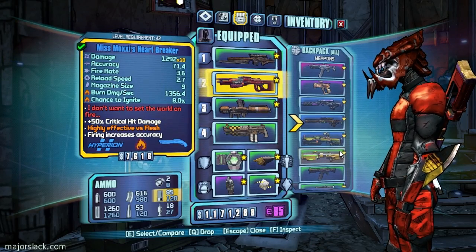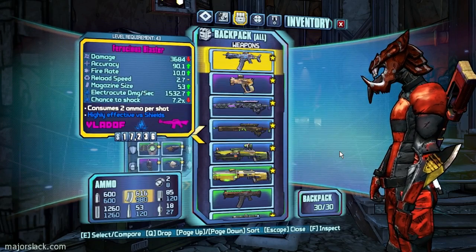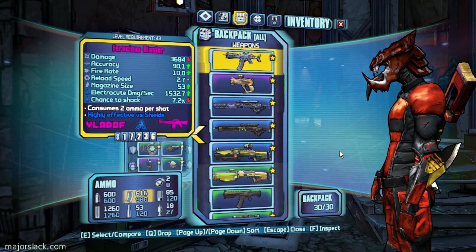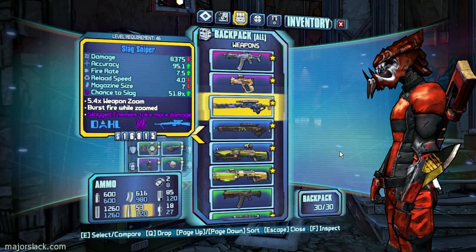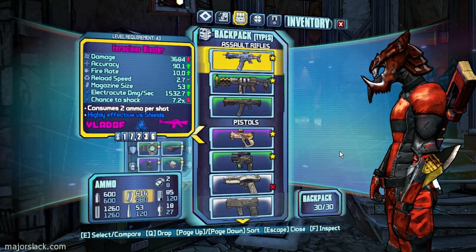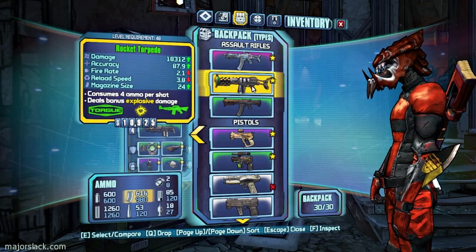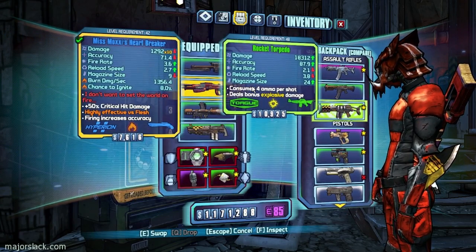I've got 85 iridium, okay, so let's start working on selling it up here. Lots of great weaponry — had that before, had that before, had that before. Let's organize a bit by weapon type here: assault rifles, rocket torpedo.